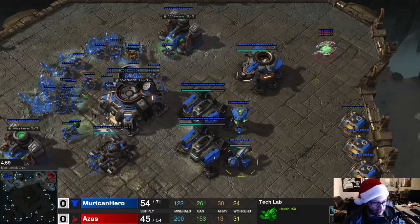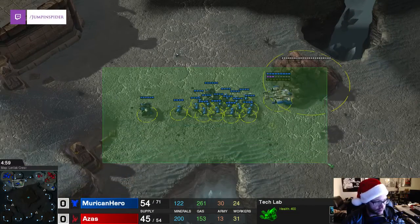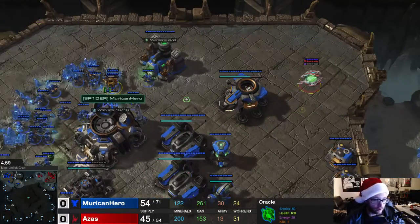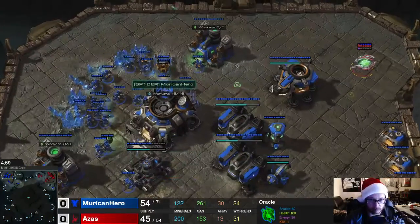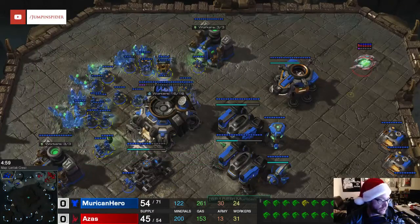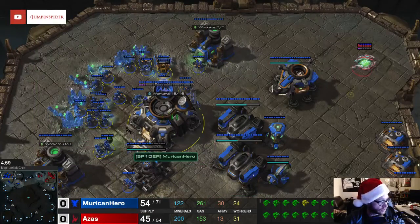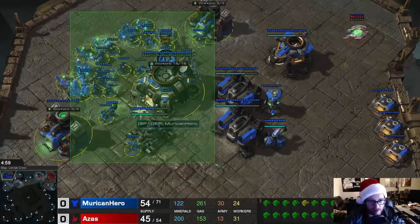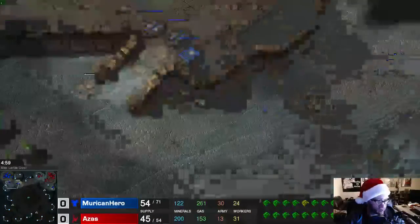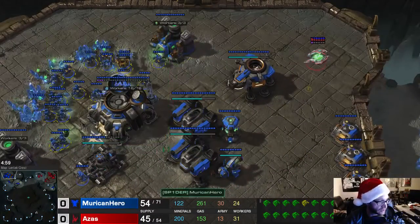I sent my first SCV out at the beginning of the game, found his location — it was actually a close position — and right now I'm moving across the map with my army. At the same time, he's sending an oracle in to do some harassment. Whatever you do, do not bring your army back. Always leave your base at 75% stim completion. To react to an oracle like this, just take all of your SCVs and shift-click a position outside of your base — not very far away.